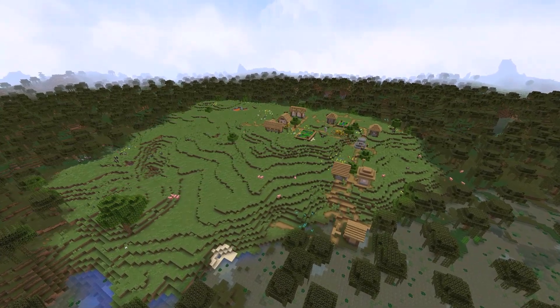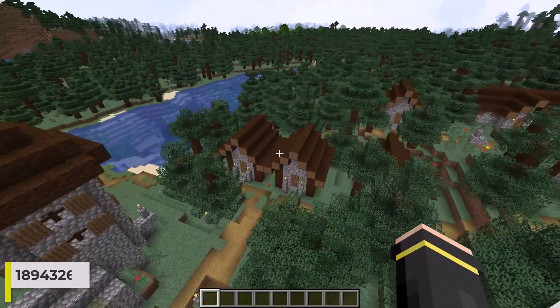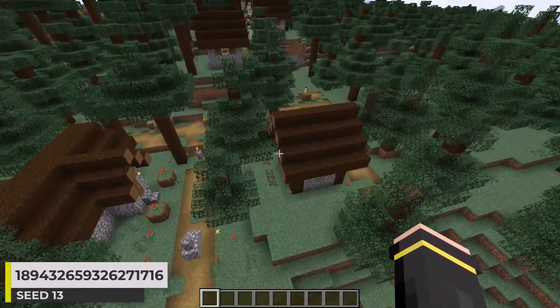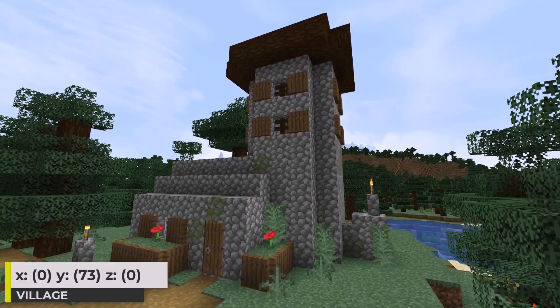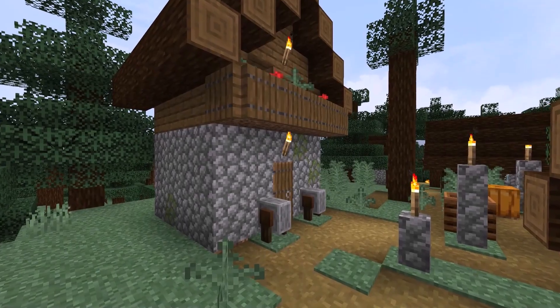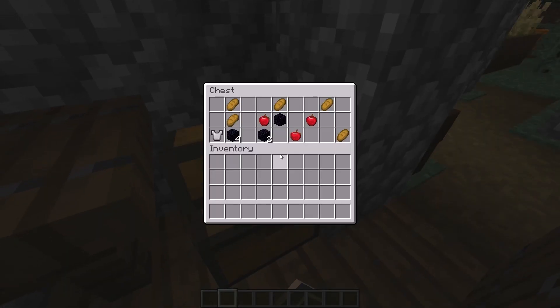I just thought this little plain surrounded by a swamp was kinda cool. Alright, let's go ahead and get our final village variant out of the way by showing this taiga village. It's a standard looking taiga village in the middle of a nice sized taiga biome. Within the village, we get this church building here. And for those that don't know, the building with these grindstones indicates a blacksmith building. This is the loot I found inside.